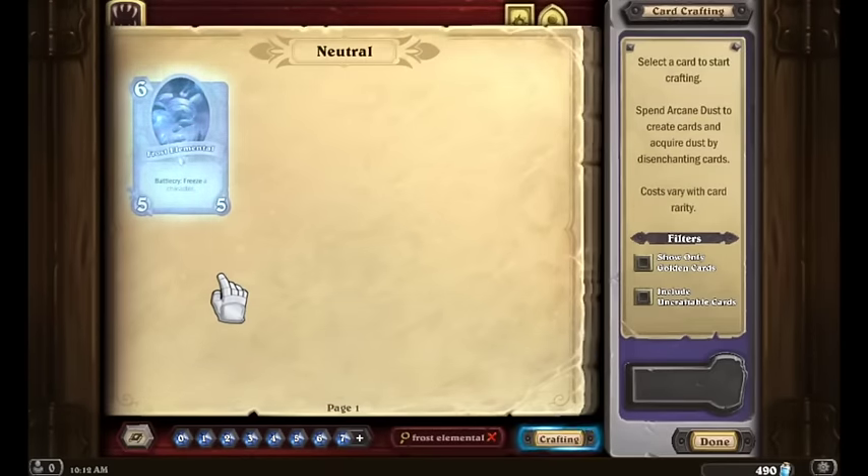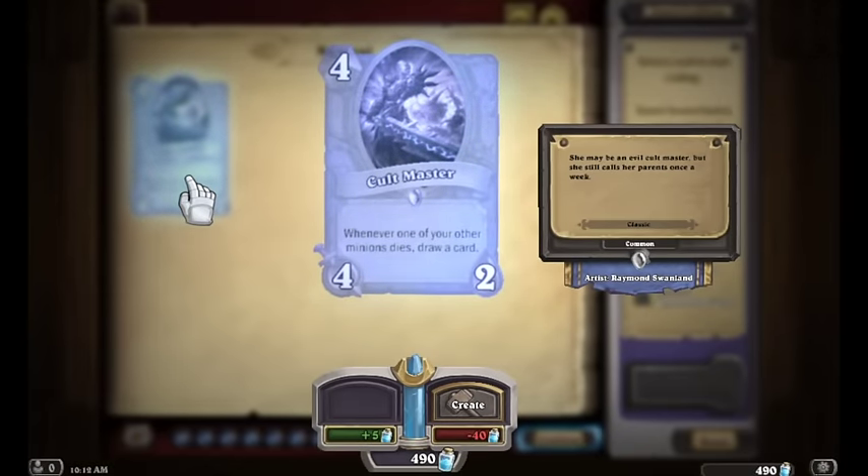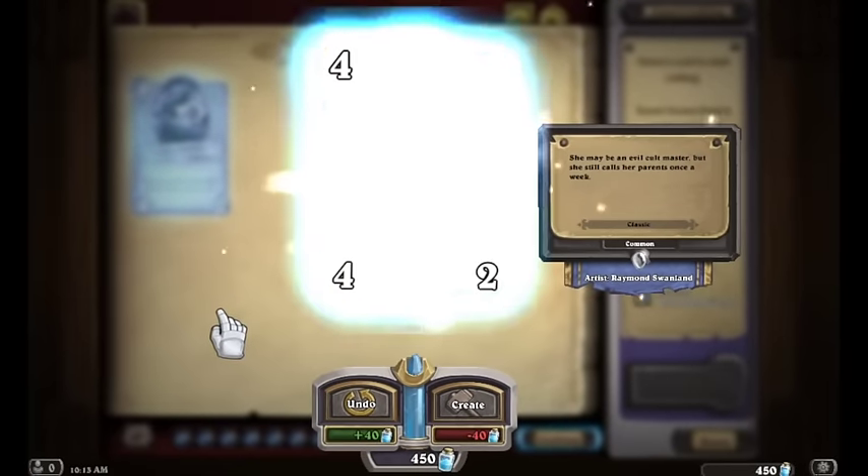For mid-range neutrals — commons and rares — my top five are: Refreshment Vendor, Flame Juggler, Cult Master, Dark Iron Dwarf, and Twilight Drake. Twilight Drake is also a great card if you're considering buying Blackrock Mountain for a dragon deck. Dark Iron Dwarf is a surprisingly good card in mid-range — it gives you plus two attack to help trade up, and a 4/4 body for four. Cult Master is one of my absolute favorites that helps new players — whenever one of your other minions dies you draw a card, which promotes board presence and thinking turns ahead.